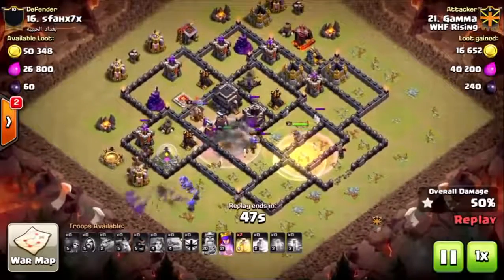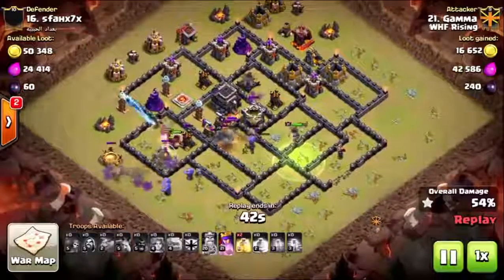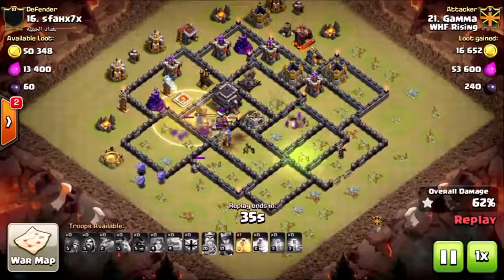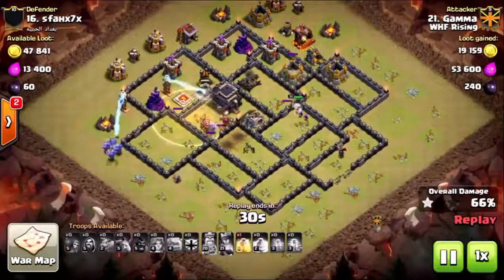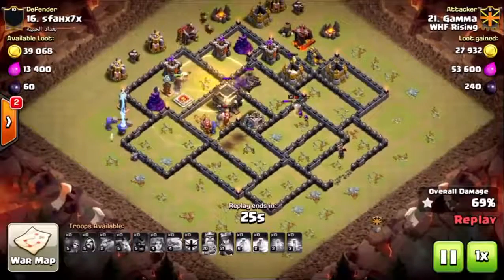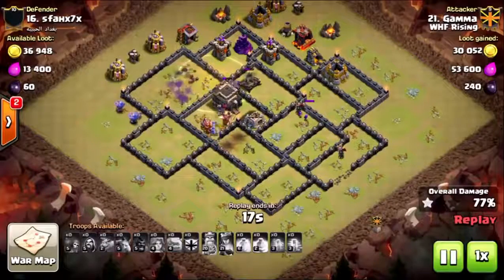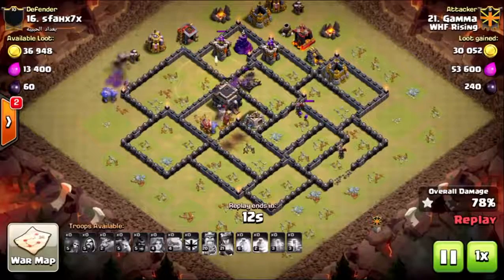Everything is going to pretty much fall apart at this point — he just doesn't have that push to get through. The queen takes the jump and starts taking out the clan castle building. It's going to fizzle out with the max expo hitting the king, then the bowlers, then the queen. The queen uses her ability, the hogs are trying to make their way through but all the heals are already used — no more left. Some spring traps take care of the hogs, the bowlers do what they can on the outside, but there's only a handful — like two or three — and that's all she wrote for this base.